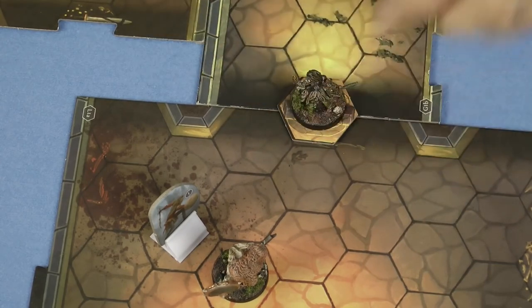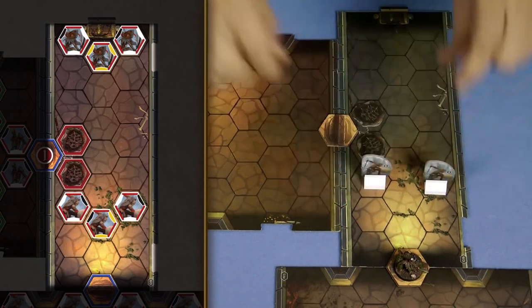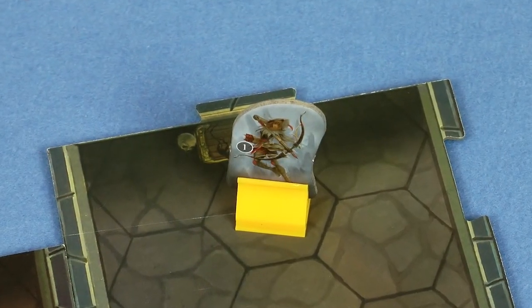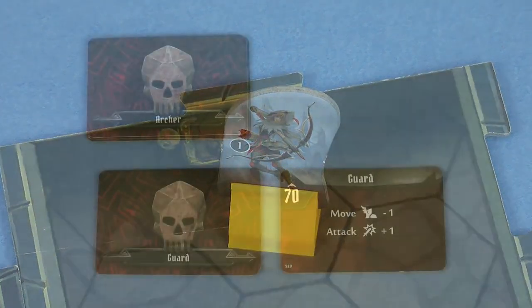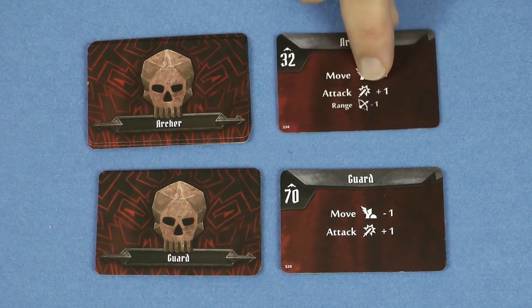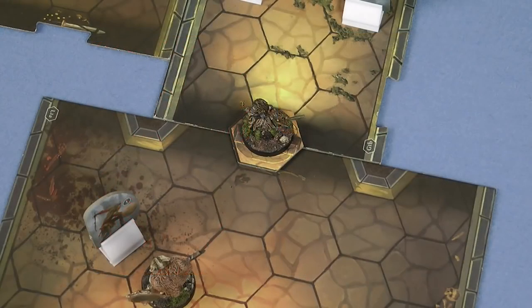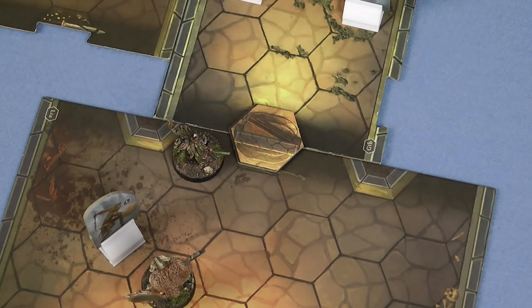At any point in your movement, if you move onto a space with a door it's opened and the next room is immediately revealed. Place all enemies and tile overlays on the board in the new room. Opening a door costs no additional movement points. If there are any new monsters that do not have an ability card yet for the current round, reveal the top card of the appropriate deck. In our case we've just come across an archer so we need to draw a new card for him. The two new guards we have found use the existing guard card.